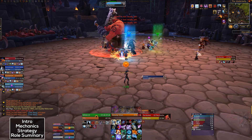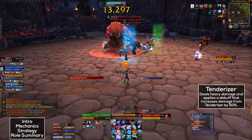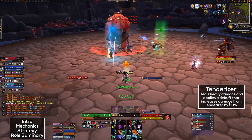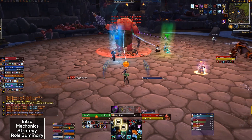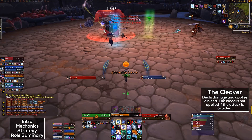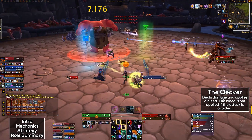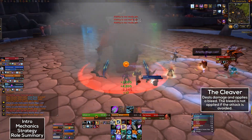Next, we've got the Tenderizer. This does a large amount of damage and it will increase the amount of damage that you take from subsequent Tenderizers by 50% via your regular style tank debuff. Ideally, you want to swap at 3-4 stacks. His other weapon is the Cleaver. This does damage and applies a stacking bleed. The good news is that if you avoid the attack, the bleed component is not applied. So, just minimize the bleeds and swap at about 3-4 stacks.